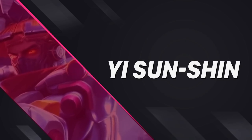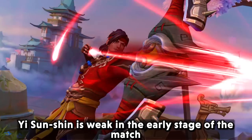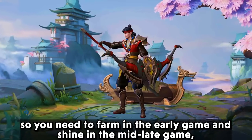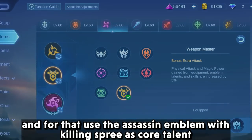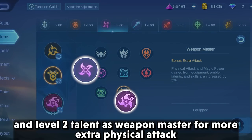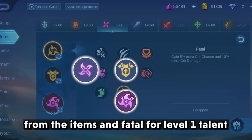Up next is Yi Sun-shin. Yi Sun-shin is weak in the early stage of the match, so you need to farm early and shine in the mid to late game. For that, use the assassin emblem with killing spree as core talent, weapon master at level 2 for more physical attack from items, and fatal at level 1.